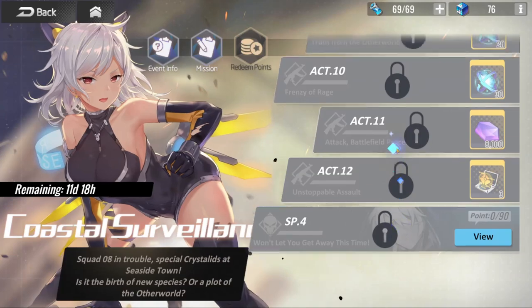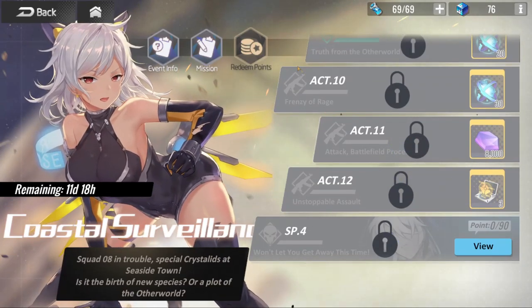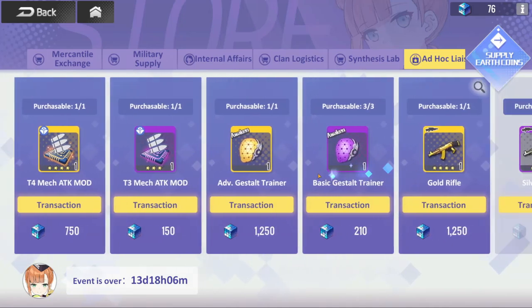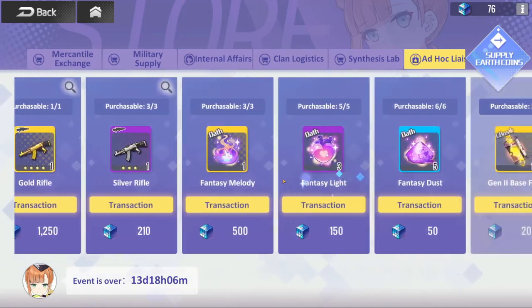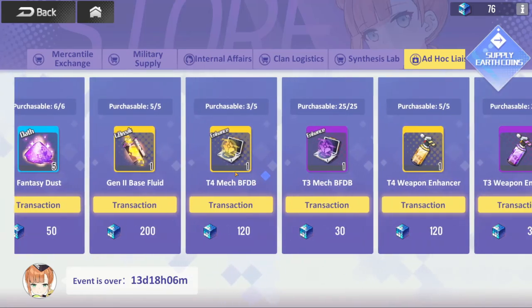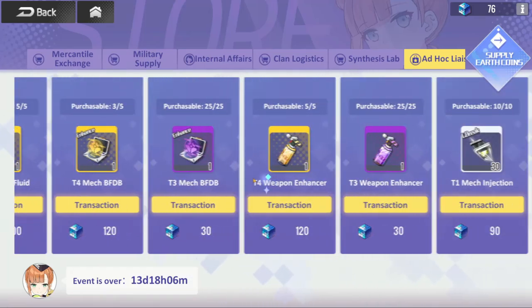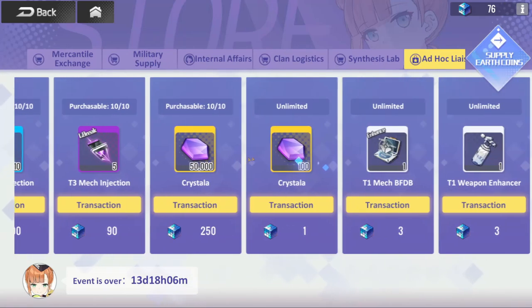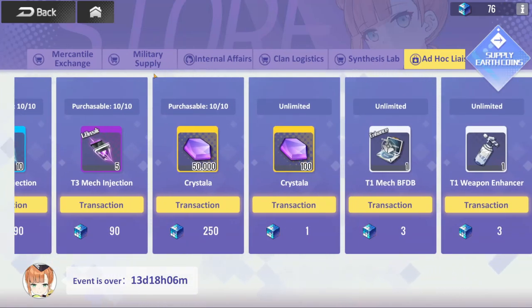That's the event that's currently going on. Defeat all the stages, get tons of rewards. You can use that event currency in the shop to buy weapons, mods, and a lot of other upgrade materials. EXP boosts for your characters, EXP boosts for your weapons, et cetera. And then of course gold, aka Crystallia, is what they call it in this game. That is combat and that is the current event in the game.